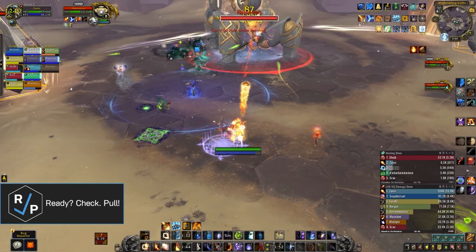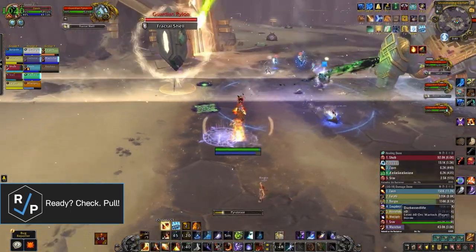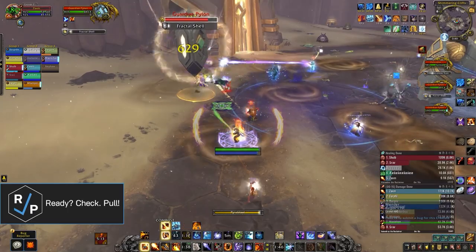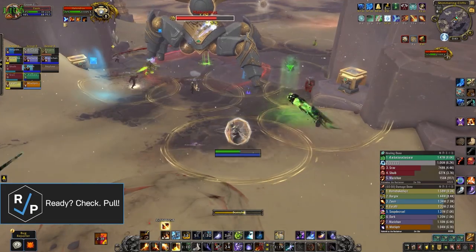What's up, I'm Jimfro and this is the Ready Check Pull Quick Preview of Halandris the Reclaimer. This fight is pretty unique — it has two alternating phases: the main phase where you fight the boss and its pylons while it's stationary, and a sort of intermission where you have to follow the boss while it moves to the next room.